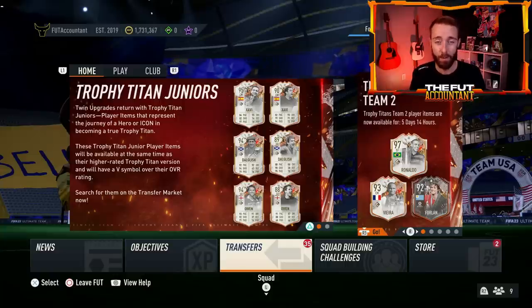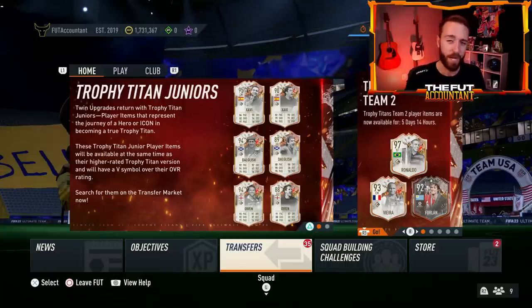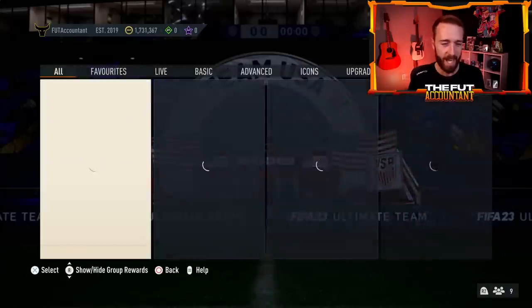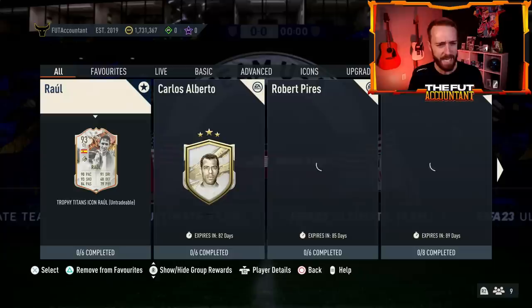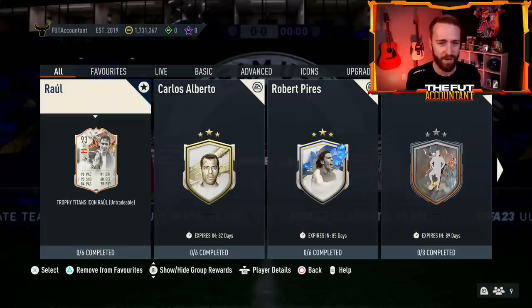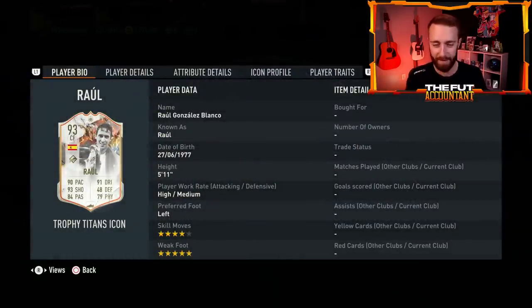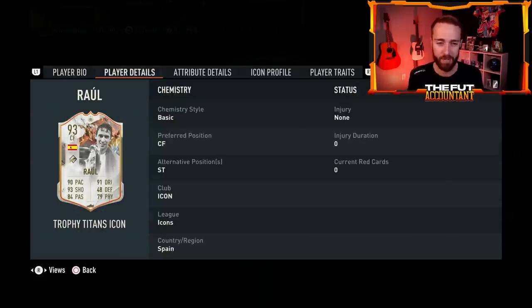If you're excited for the video today drop a thumbs up and subscribe if you are new. Let's go back and look at the content that happened yesterday, because it was actually a lot more exciting of a Saturday than normal. We had two SBCs that we really have to look at. The first one is this Raul — a really good value Raul SBC: five-star weak foot, 90 pace, 91 dribbling, 93 shooting.